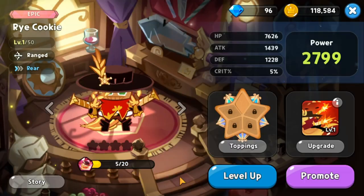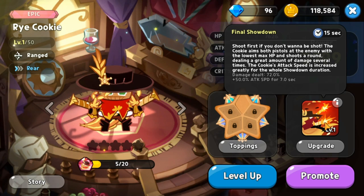At rank 5 for the rear cookies we have Rye Cookie, an epic ranged type. Her skill Final Showdown has a 15 second cooldown. She shoots at the enemy with the lowest max HP several times and increases her own attack speed. She's similar to Vampire Cookie but operates from afar — more of a multiple-shot assassin.